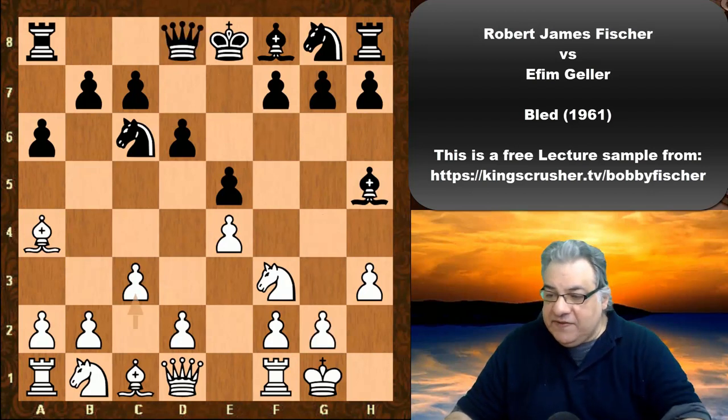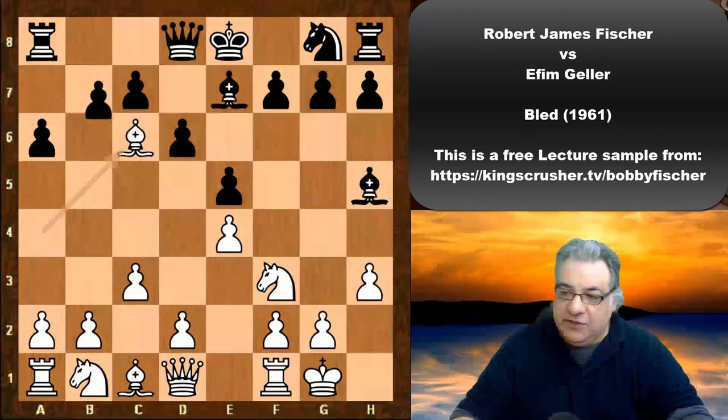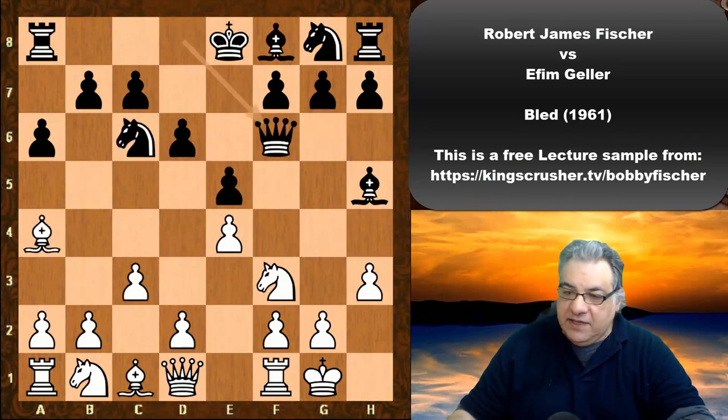Instead of Qf6 — before we get into that — if Be7, perhaps white could get a small edge by taking on c6 and playing d4. You could argue that's a small edge for white. So after Qf6 we have g4.